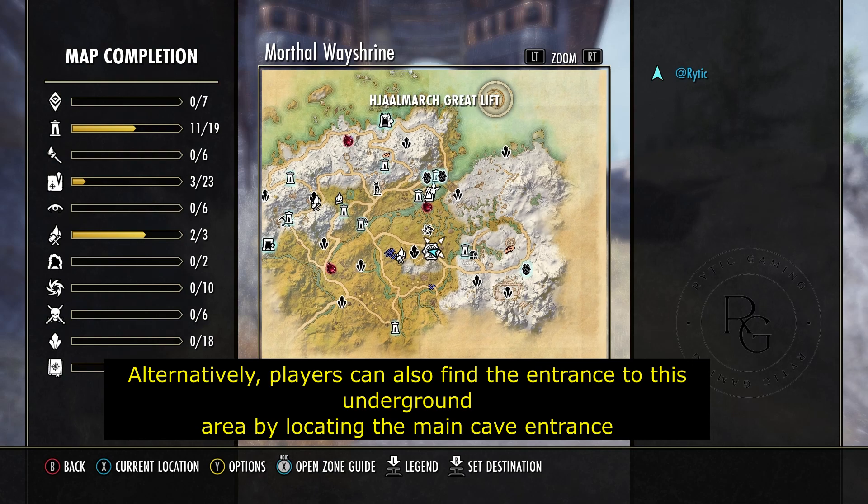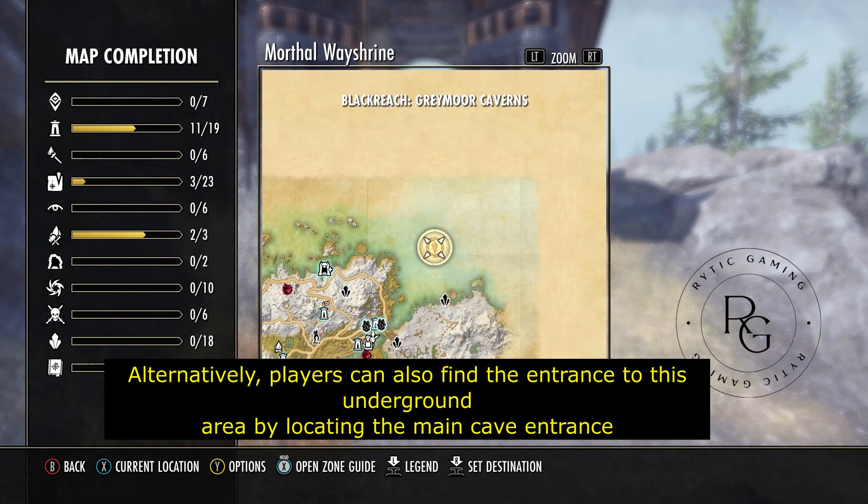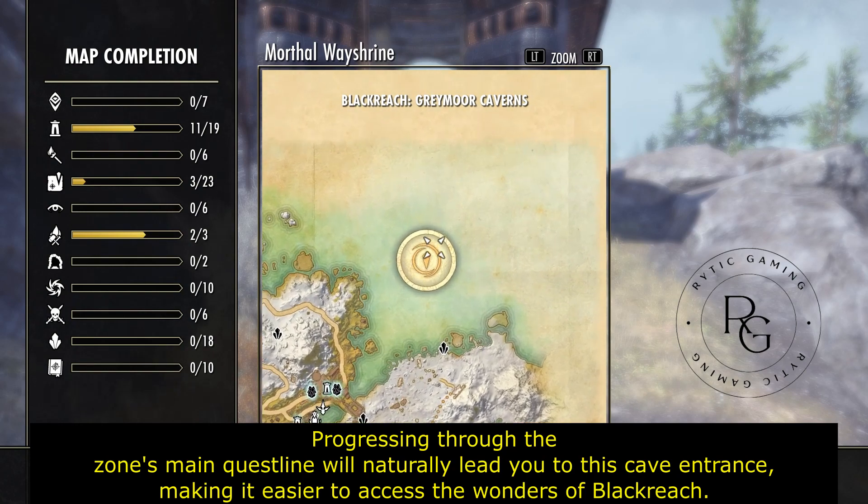Alternatively, players can also find the entrance to this underground area by locating the main cave entrance. Progressing through the zone's main questline will naturally lead you to this cave entrance, making it easier to access the wonders of Blackreach.